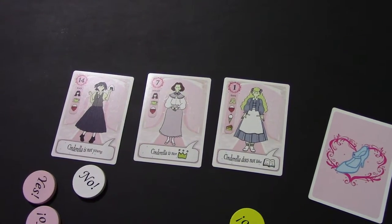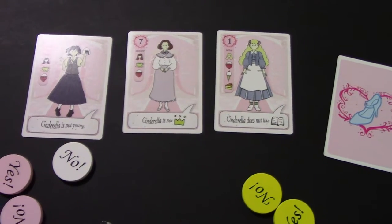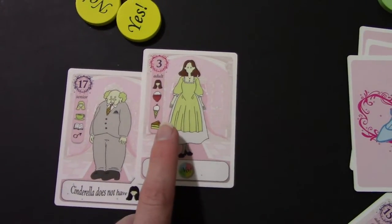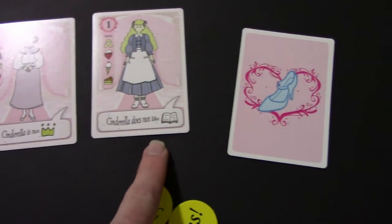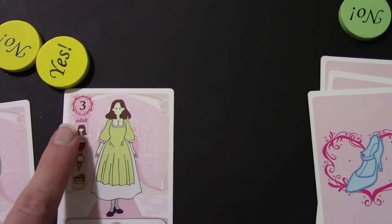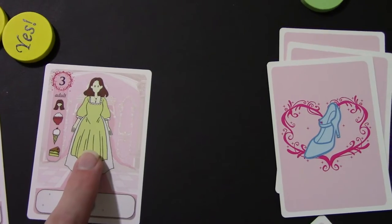After all cards have been played face up and all voting is done, you determine what type of character meets the stipulations on the cards. In your hand you will have two cards remaining — those are the ones checked against the stipulations. In this example, Cinderella cannot be young, she's not a princess, and she does not like books. One card likes books, so it would not be eligible. The other card is an adult, which is not young — so that's good. Hair and food do not matter, so this card could win the game.